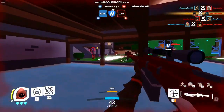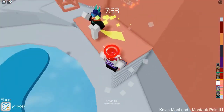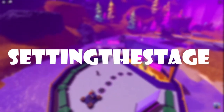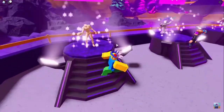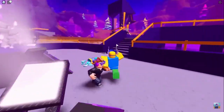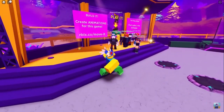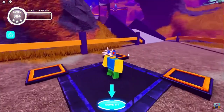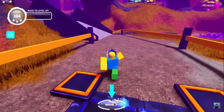The last two codes are also for Island of Move and will get you more sick items. The first is SettingTheStage — both S's and the T are capitalized — and this gives you a free Build It Backpack. The last code is StrikeAPose — capital S, A, and P — and this gives you a free Hustler Hat that will make you feel like a real hustler on the dance floor with your friends.